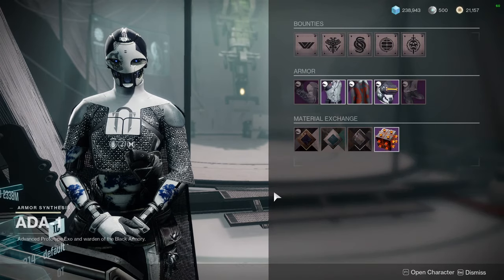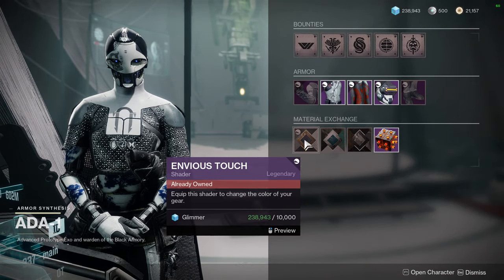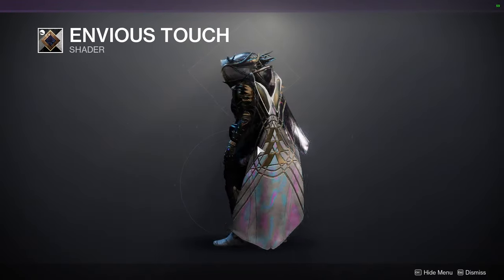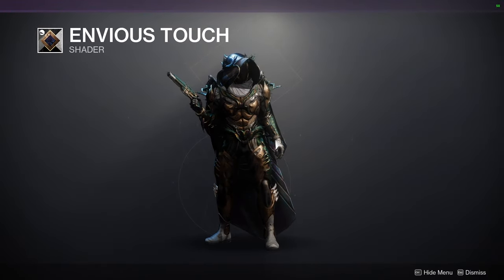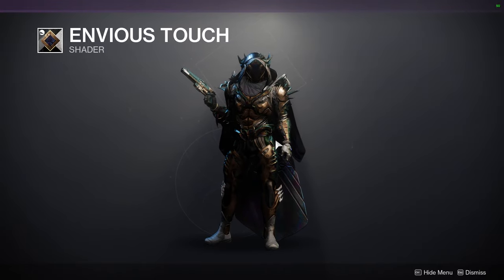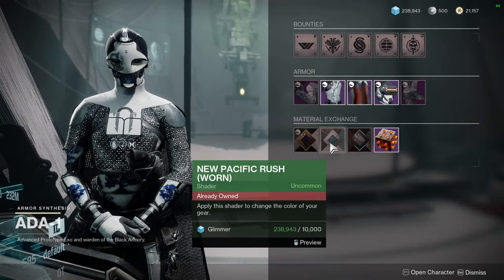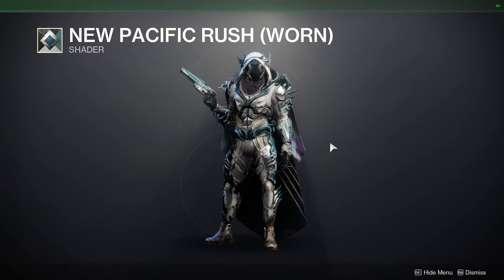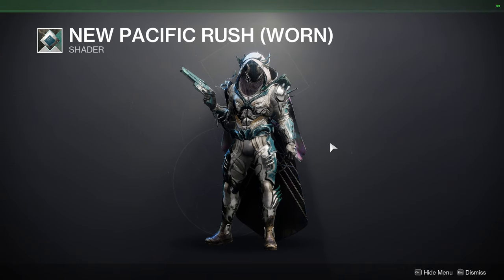Let's look at the shaders. So Envious Touch — this is from Season of Arrivals, which was a season before Beyond Light. So yeah, this is an old shader. We also have a new Pacifica Rush Worn, and I always mention this when one of the Worn sets comes out — this shader was not available during Vanilla Destiny 2, so it's definitely a rare shader.